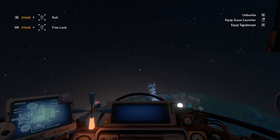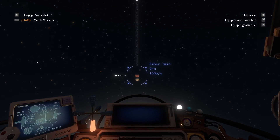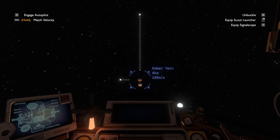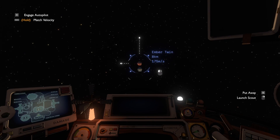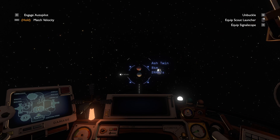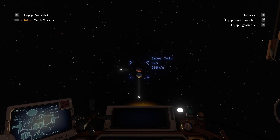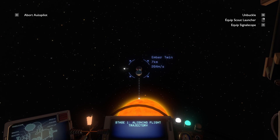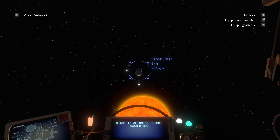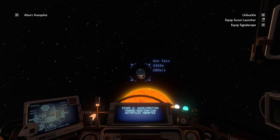There's a lot more to explore on the twins. There's the anglerfish on Ember Twin, and there's also some towers on Ash Twin. There's some stuff in the Sunless City too — I think that's just the anglerfish. I'll have a look at Ash Twin; I should get the autopilot going there.